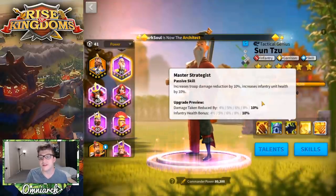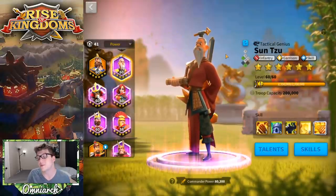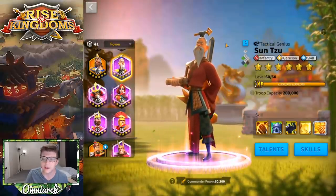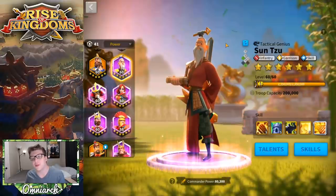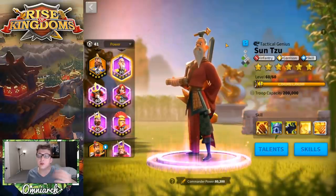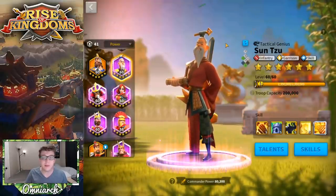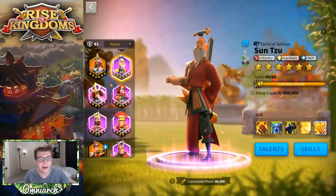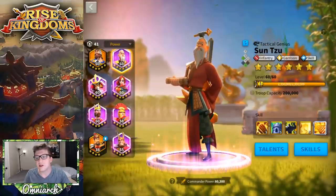Sun Tzu's AOE is insane as it is, and getting buffed by 50% is crazy. He also has rage regeneration, which Esong desperately wants — the synergy between these two commanders is really great in the open field. Sun Tzu also gives a 10% damage taken reduction, adding a bit of extra tankiness. This pairing does suffer from the same issue as Ethelflaid — people see a Sun Tzu and want to kill it. Plus, people usually know that behind a Sun Tzu in the open field is either an Ethelflaid or an Esong, making it an immediate threat.